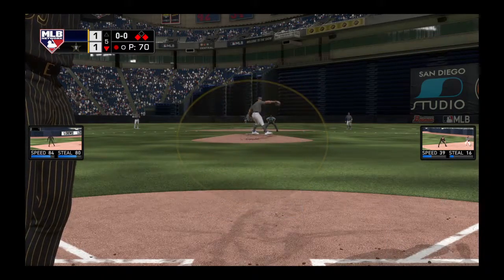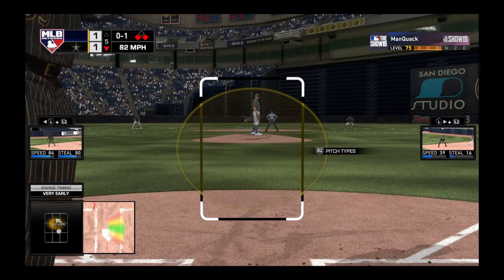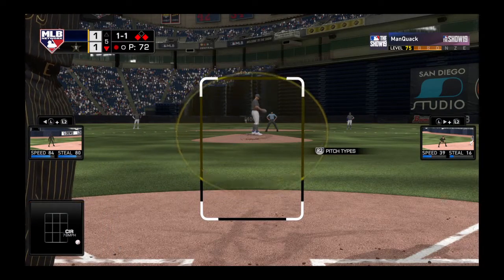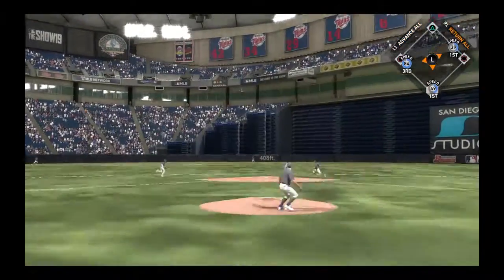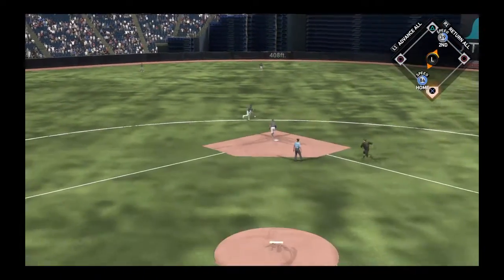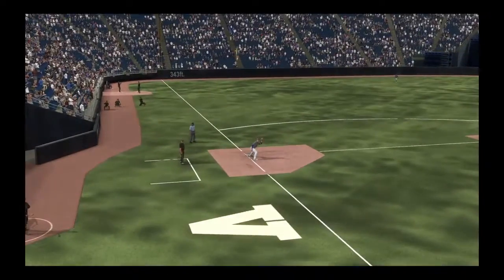So first and third with one away, and in steps Big Frank. Tried to check it, and it's 0-1. Off the plate — one ball, one strike. Runners are at first and third, one away. Line drive to center field. Brantley is there, and that should be deep enough to score the run. And a relay home — not in time as the run scores.